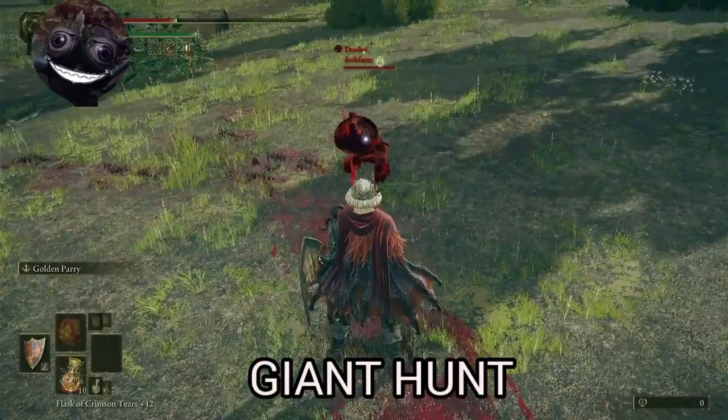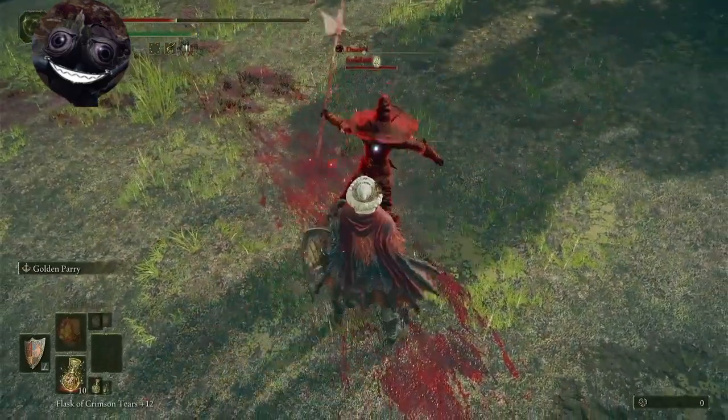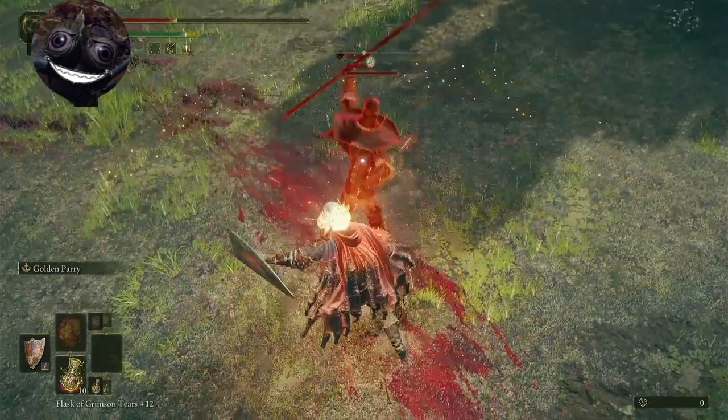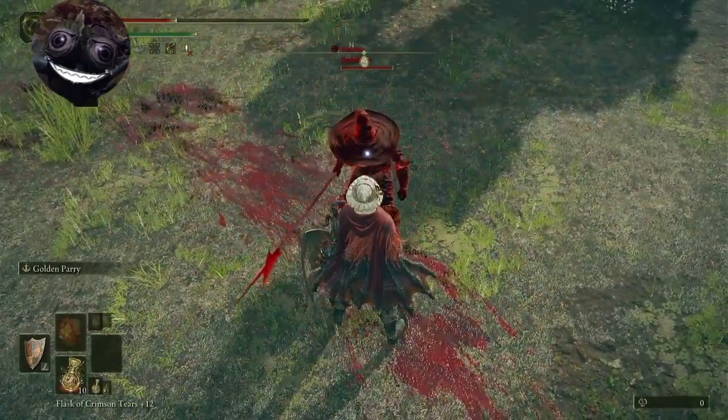Giant Hunt — this gave me so many problems when I first started playing. Then I found out it was parryable, right about here when he starts to come up. And yes, two-handed ultra greatswords are parryable as well with Giant Hunt.